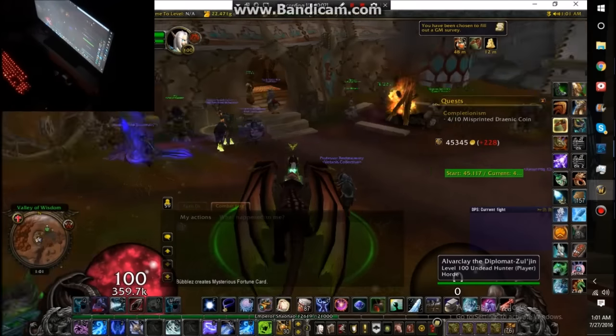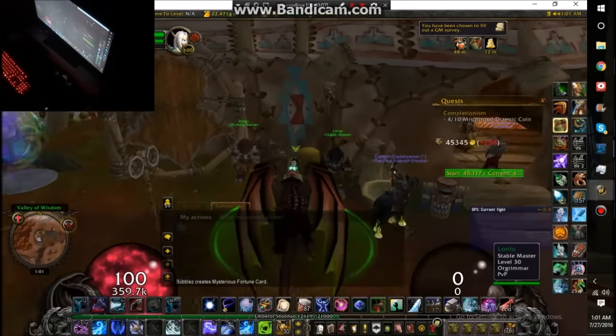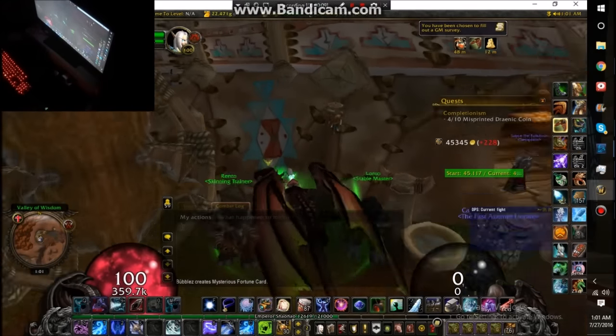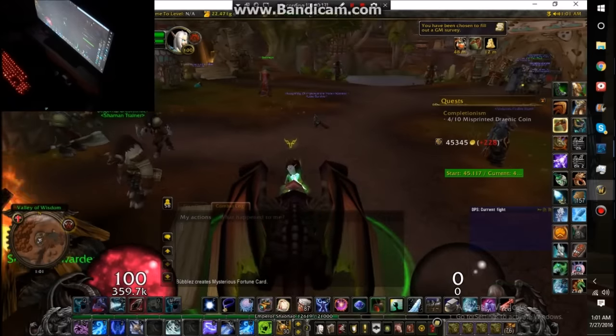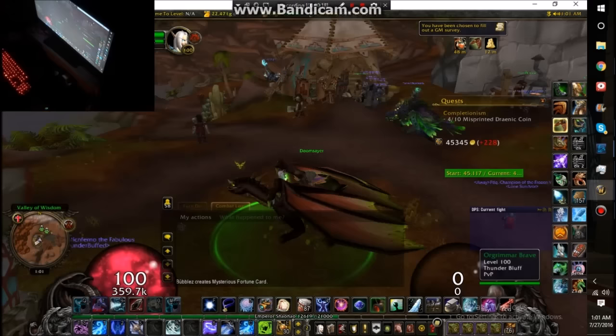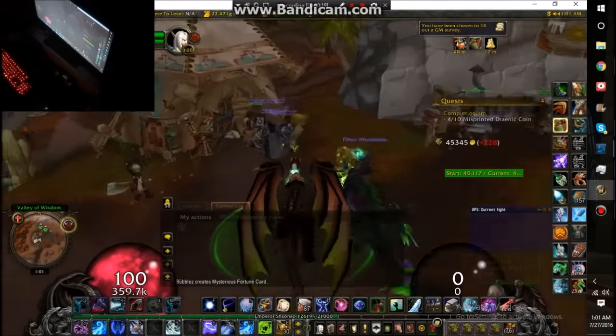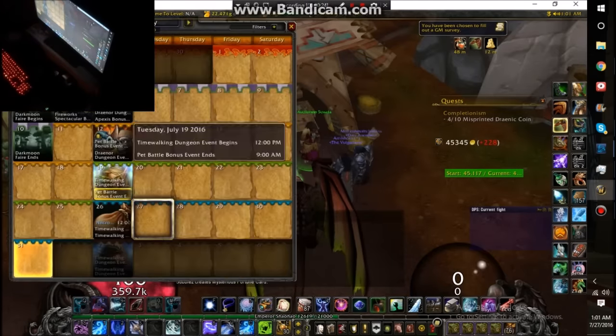Hey, how's it going everyone, this is Phase DC and today I'm gonna tell you guys how to make a couple million gold once Legion hits. Basically what you want to do is stockpile a couple of items. I'm gonna tell you which items you want to stockpile — one of them is gonna be swords, I'll explain what I mean in a second.